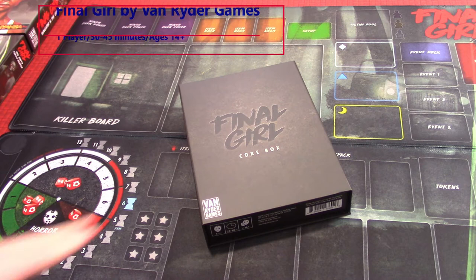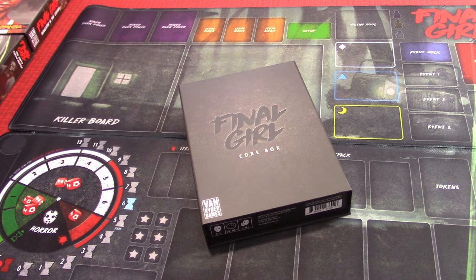Here we are again, this time with Final Girl. I just got my core box and all my Kickstarter stuff from Van Ryder Games, who are making really excellent and cool games. This one is based off the Hostage Negotiator mechanics, re-themed and re-done in such a way that I think is pretty fantastic.